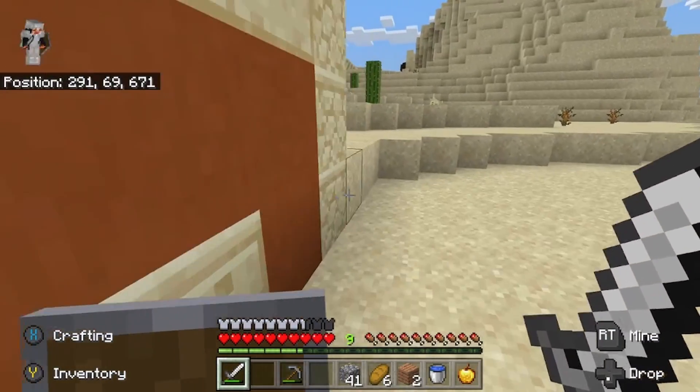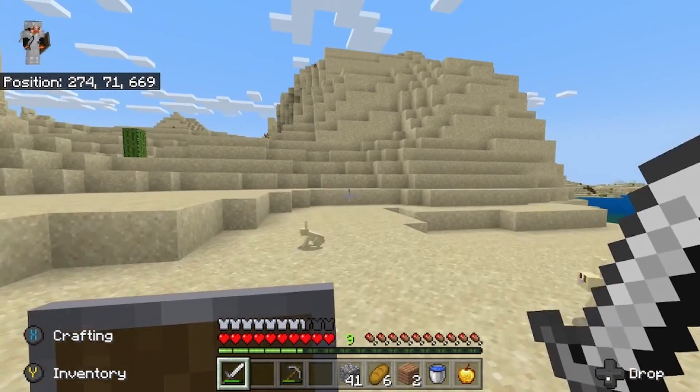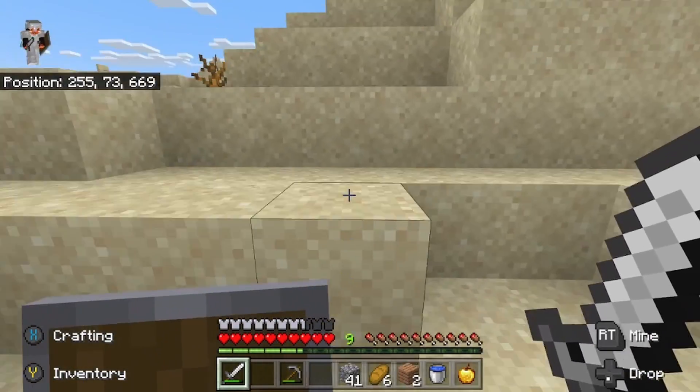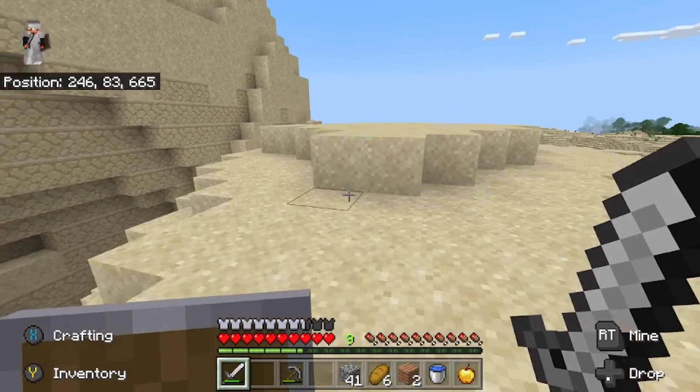The idea is to get up on top of this hill where they can't see us, then make a sky base right over to them, block their stairwell so they can't get up, and once we've got that — floor by floor.